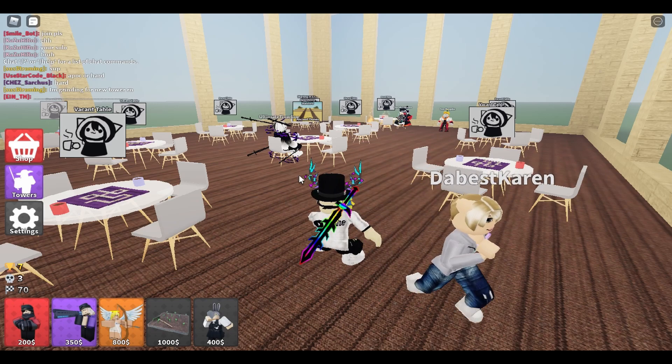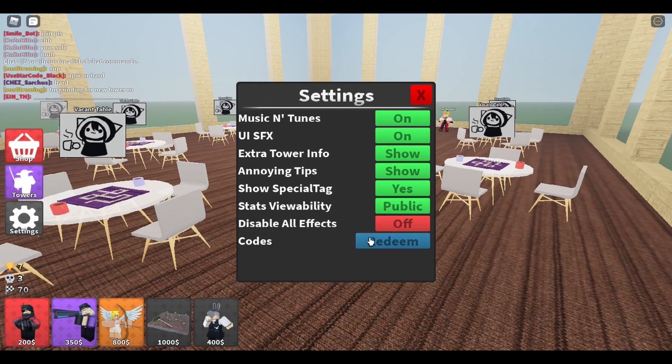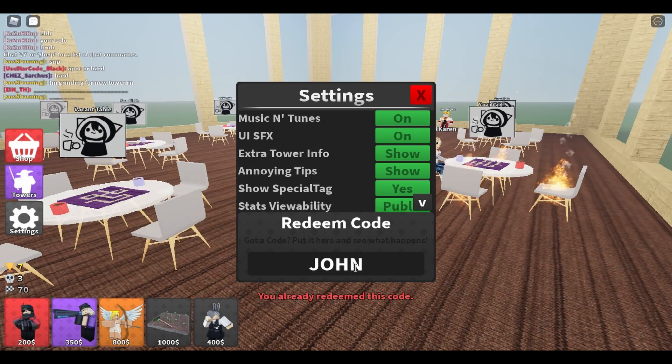So you might ask: how do you redeem codes? You see Settings right here — press on it, then you'll see Codes, press on Redeem and you'll be on your way.